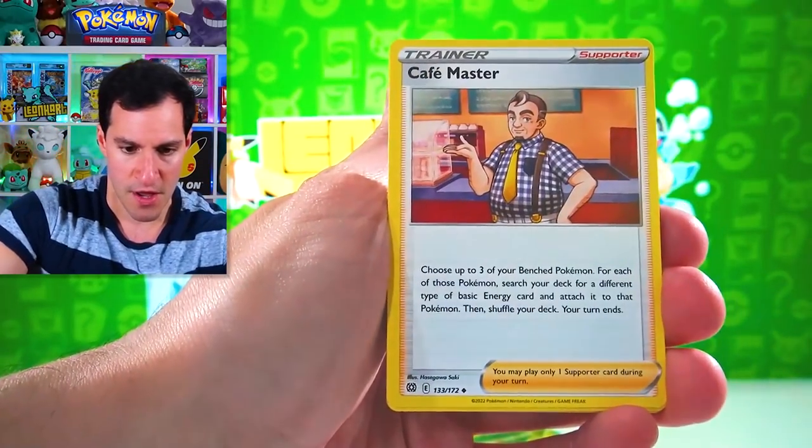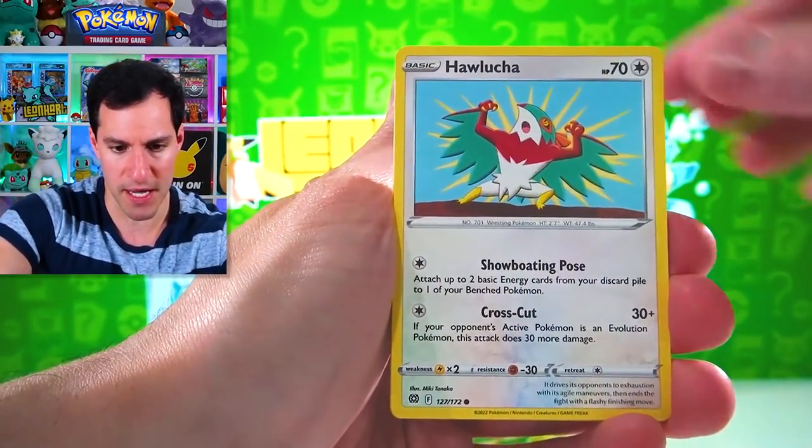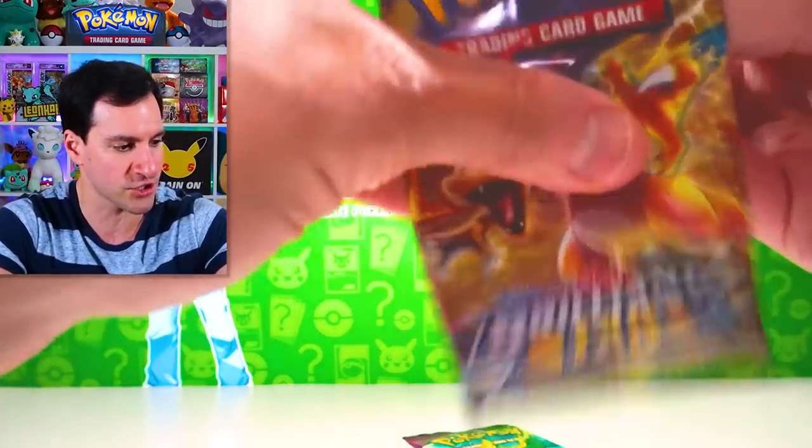We got Cafefe, Clefairy, Bidoof, Electabuzz, Hawlucha, Buizel, Prinplup, and a Worm. Nothing crazy so far — just one Trainer Gallery card.